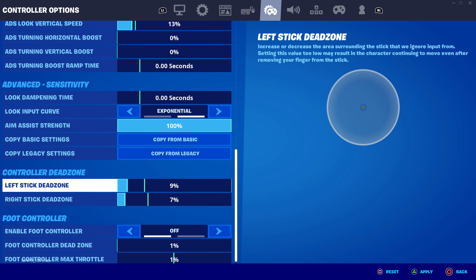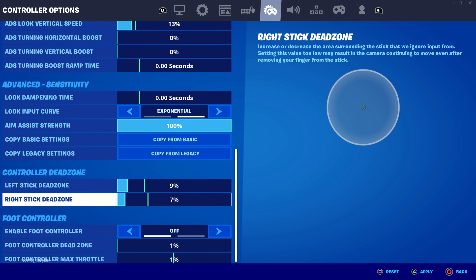Moving on to dead zones - this is the final part. My right stick dead zone is at nine and my left is at seven. Don't just copy my dead zones because your controller might be different - if you change to my dead zones your controller might have stick drift. If that happens, go to whichever stick is drifting and raise it until the drift stops.